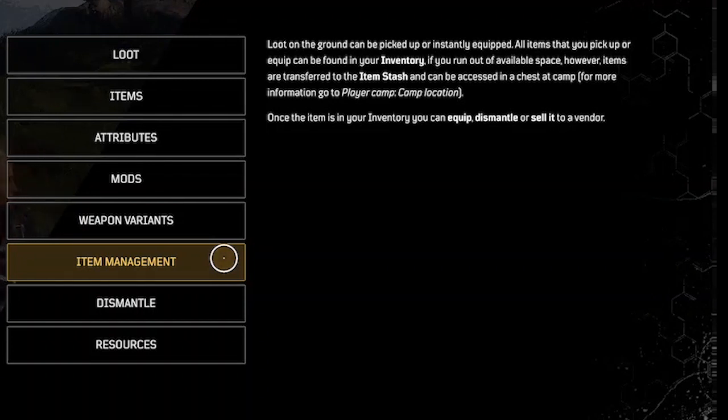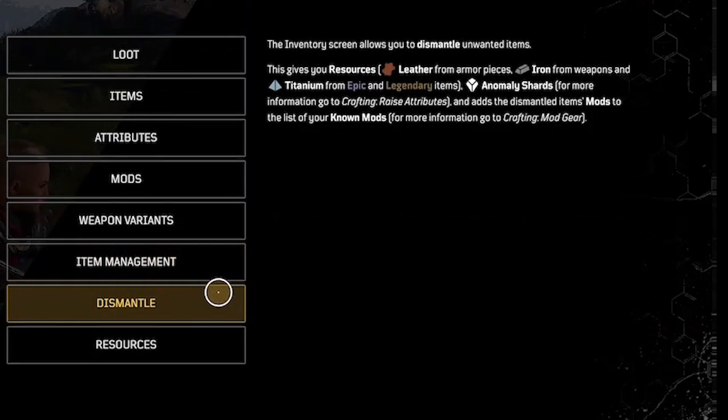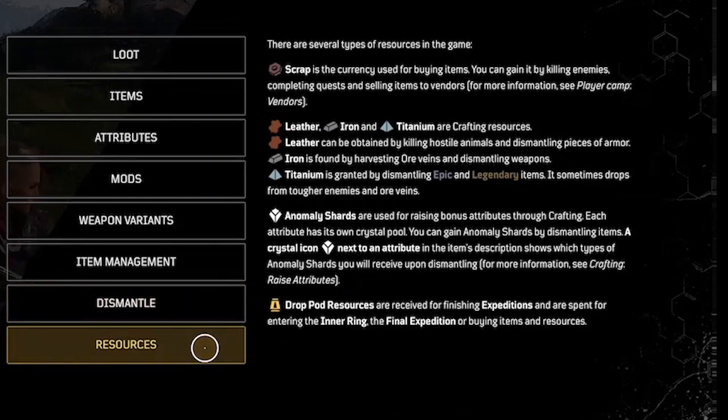Item management: loot on the ground can be picked up or instantly equipped. All items you pick up can be found in your inventory; if you run out of space, items are transferred to the item stash and can be accessed at the chest at camp. Dismantling unwanted items from the inventory screen refunds resources and anomaly shards. Resources: scrap is the currency used for buying items. Leather, iron, and titanium are crafting resources. Anomaly shards are used for raising bonus attributes through crafting. Drop pod resources are received for finishing expeditions and spent for entering the inner ring, the final expedition, or buying items and resources.